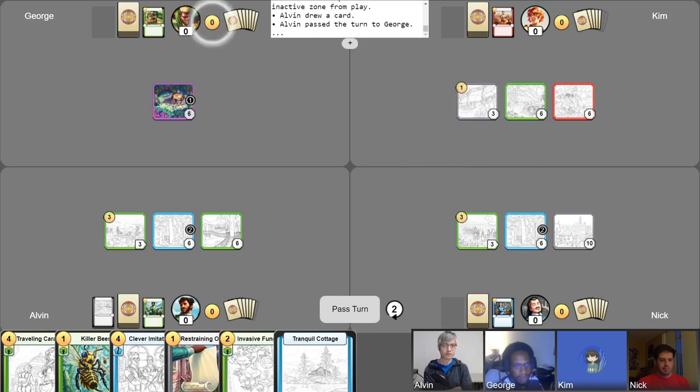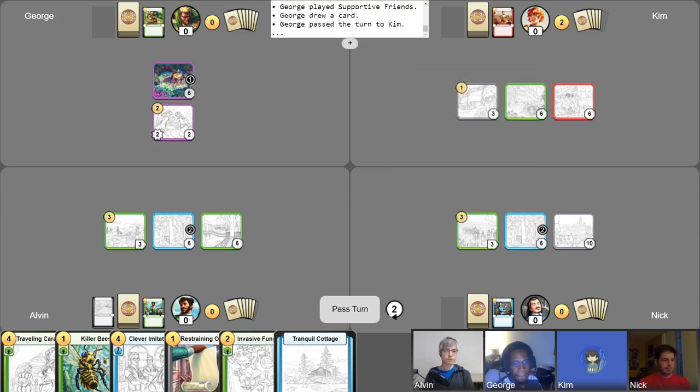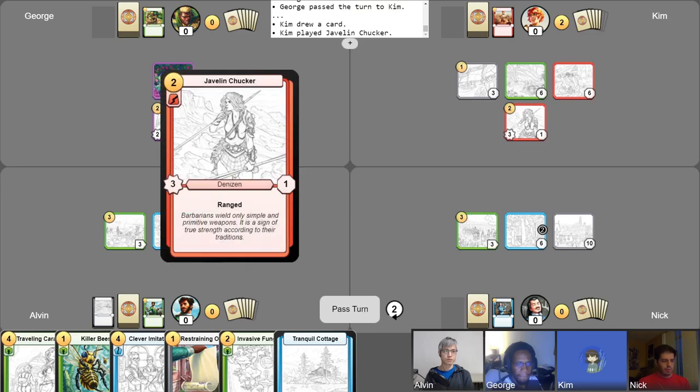George's turn. The best thing I could do for myself is to play the Denizen Horde of Friends. Use my free draw and I will pass. I'm going to start off my turn by taking my free draw. I'm going to play out Javelin Chucker — that's a fun one. I'm going to pass my turn.